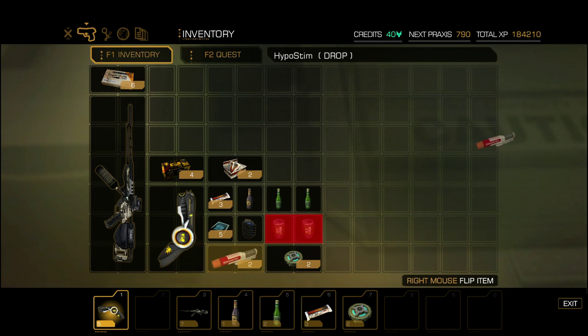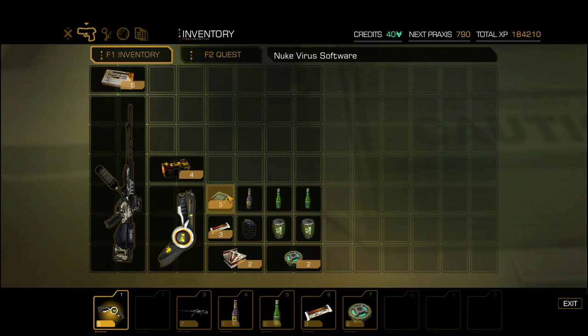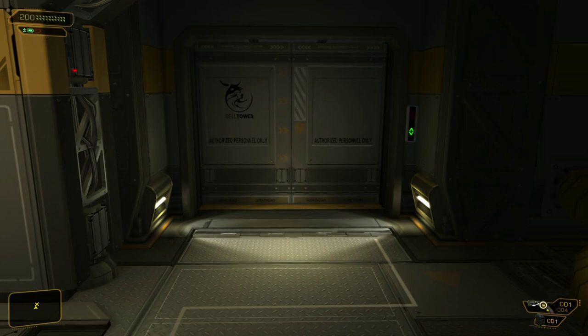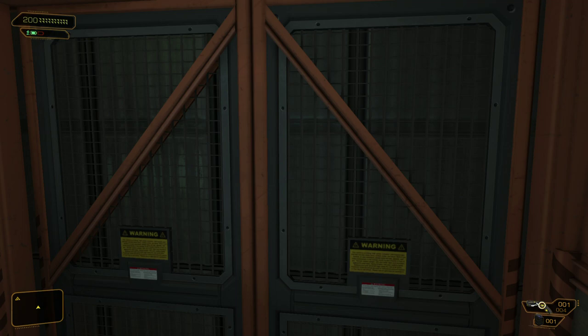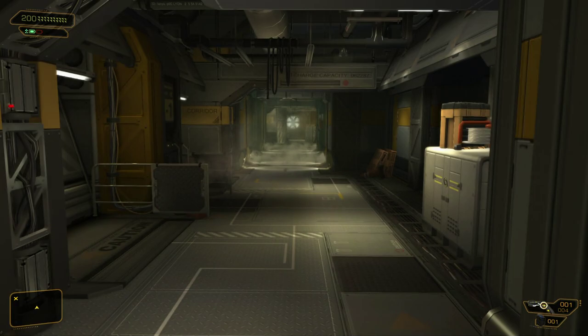I don't need the hypostems right now either. Those will be back here when we return. And now we have plenty of space to fill up with new goodies, which we are going to be picking up. Of course, we don't need extra space for the scope we're going to pick up for the rocket launcher, because that's just how it works.